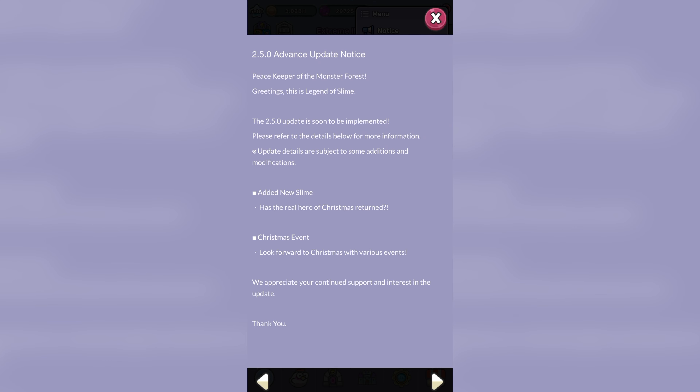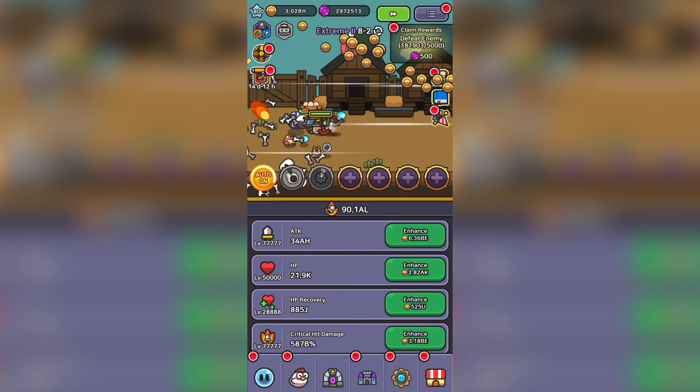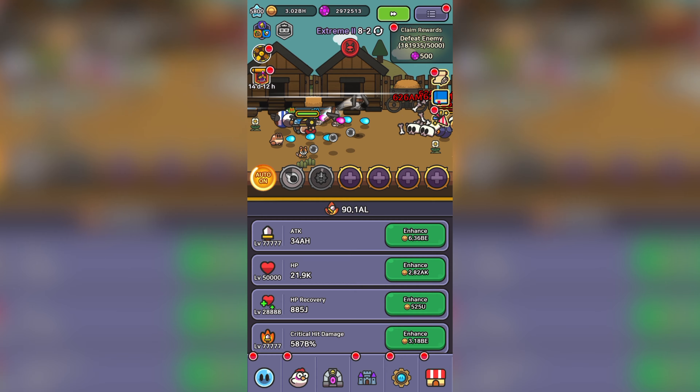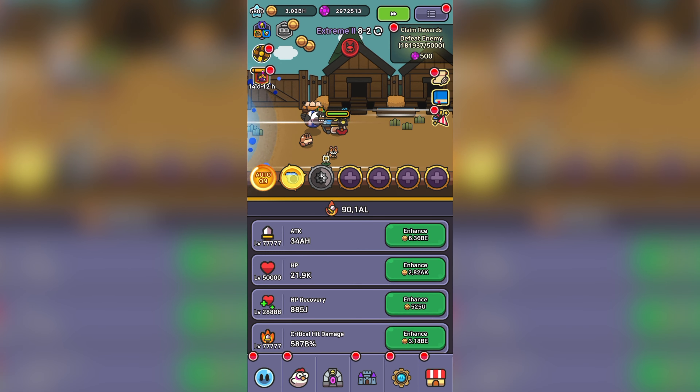Really quick, since we are on the menu page, have you seen the latest notice? If we go to the update notes and go to the 2.5.0 advanced update notice, we see something very interesting here. It's been a very long time since the release of a free-to-play slime — I believe the last one was for the one-year anniversary event. And if we look at the middle of the page, it says 'added new slime — has the real hero of Christmas returned?' I do believe this means that a new free-to-play slime is coming.